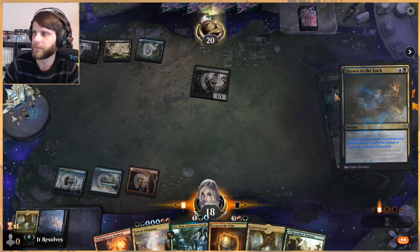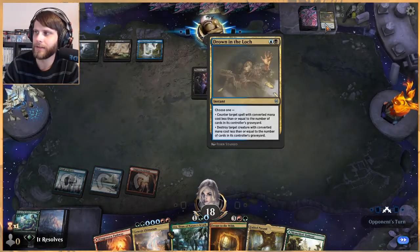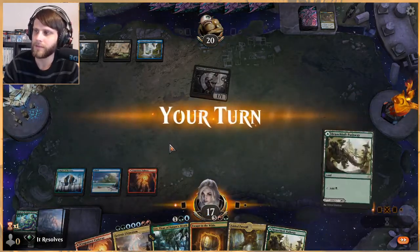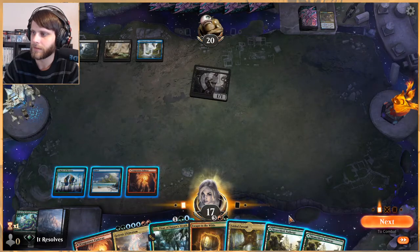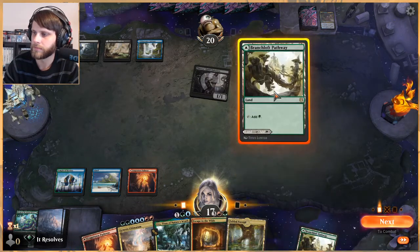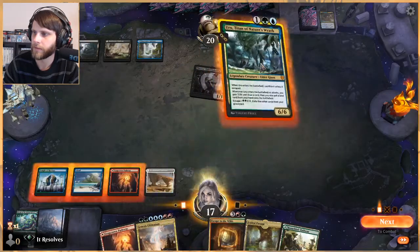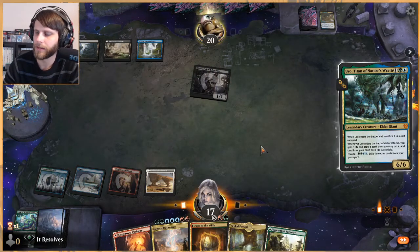That's not really the worst thing in the world for them to counter, and the reality is they burn their counters on the enablers. Then by the time we get to the late game stuff, it's a little too late for them to do very much. I'll play this on the white side — let's do this. I'm playing the land first; I don't really think it matters that much.